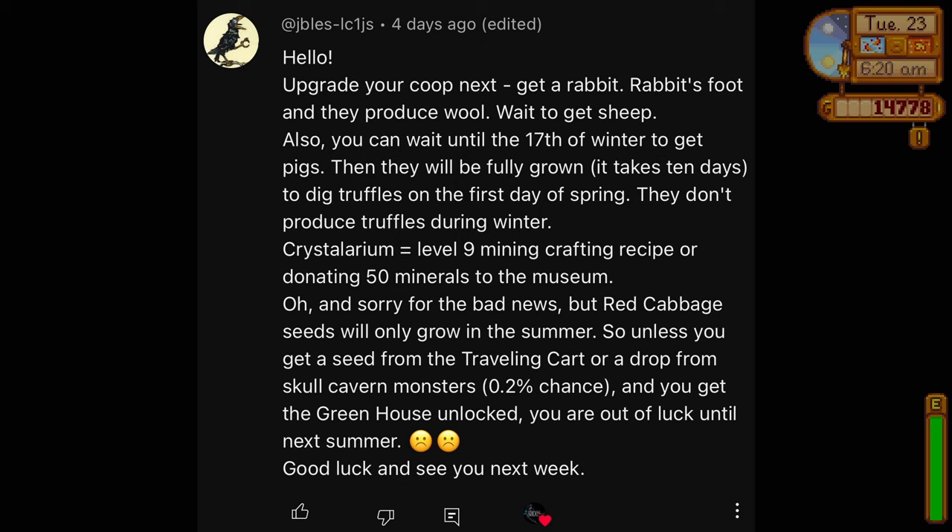I'm pretty sure last episode we got close, but we need 20,000 gold. I was told I should wait to get sheep and pigs — pigs don't collect truffles until the first day of spring. I can wait until the 17th of winter to get a pig, because if I buy it then it'll be fully grown by spring. Also, rabbits produce wool — I did not know that — so I don't technically need a sheep yet. And at level nine mining you get a crafting recipe for the crystallarium, or when you donate 50 minerals to the museum.